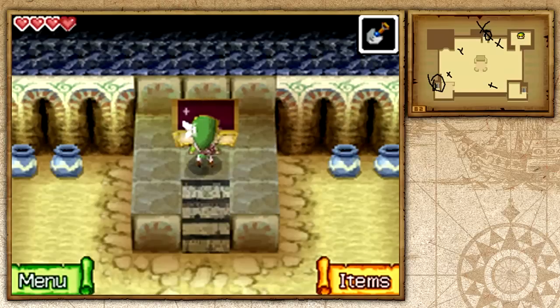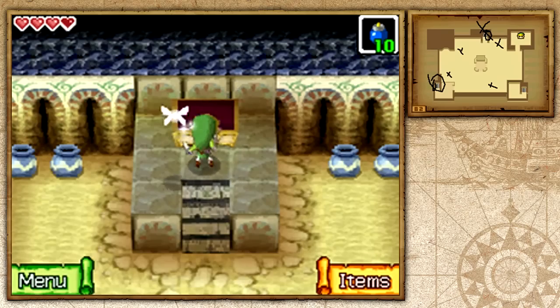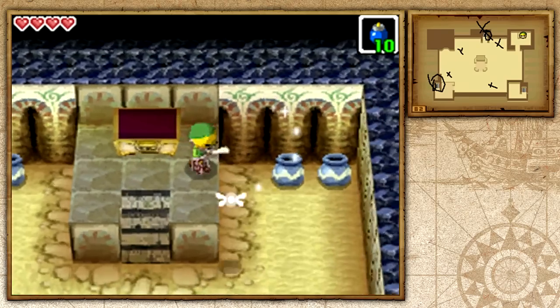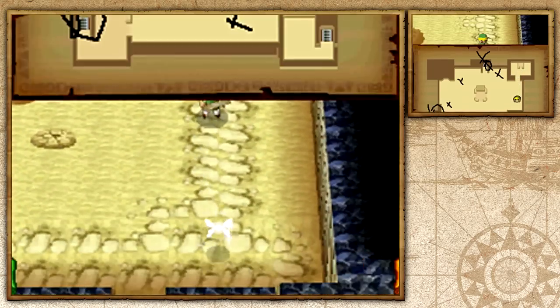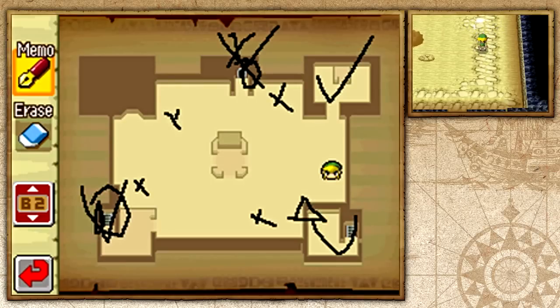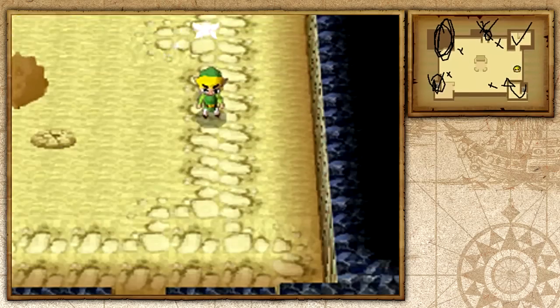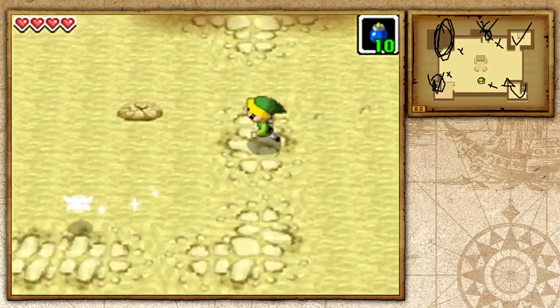Awesome. Now let's go ahead and equip it because we're gonna use it throughout the rest of this temple. So we've got ourselves the bombs. As you can tell, we have this area checked, this one checked, and this one checked. Which area have we not explored yet? Yes — this one. Let's go ahead and make our way over there and really see what that area has to offer.